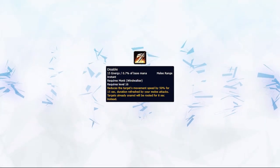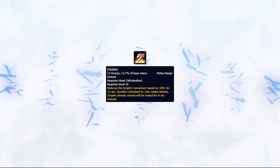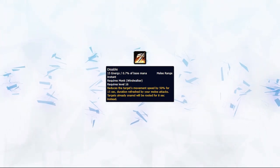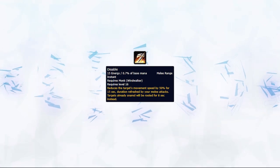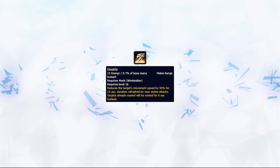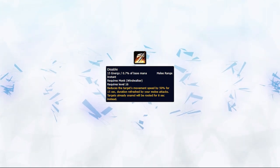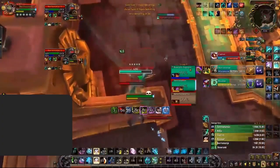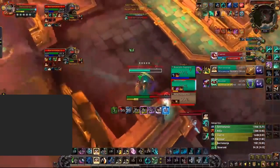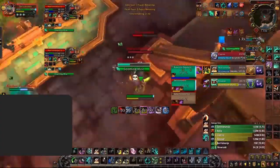Disable on its own is just a snare; however, reapplying Disable turns it into a root effect, which is spammable, but it does diminish with other root effects. This will be another great tool for peeling enemy melee, stopping them from reaching your partners and reducing pressure on them. You can even root charges, rolls, and Wraith Walks when timed correctly, making it very powerful in these situations.